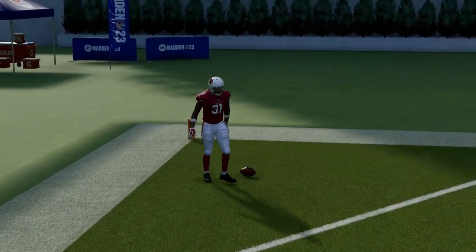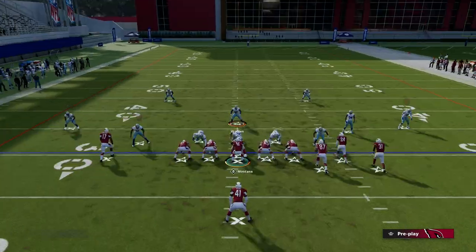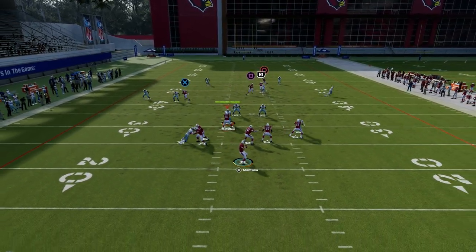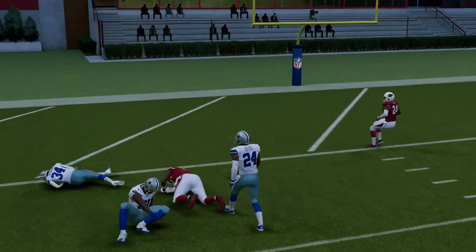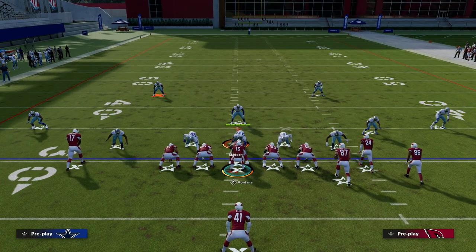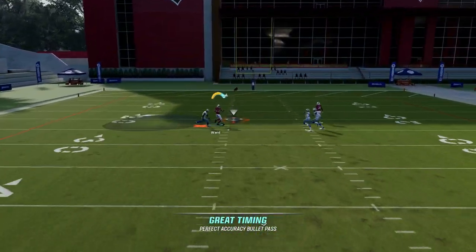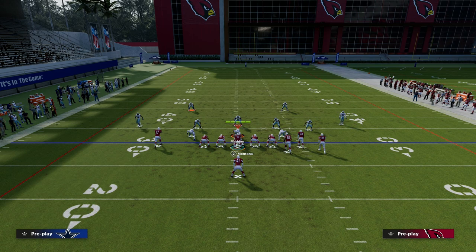Cover two is a little bit of a different beast. Typically in cover two they're not going to have a mid read on the field. The vertical hooks will match in some variation, and the deep half safety will get his heat from a sideline perspective — he'll play the sideline. So when you run this, you want to throw it with a free-form upfield, not sideways. He's going to break — you want to free-form up and to the right, because if you try to free-form it sideways it's really not there.